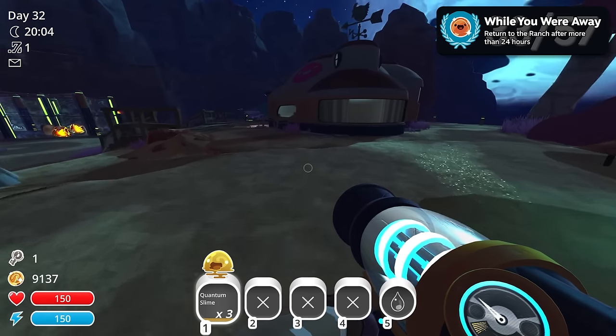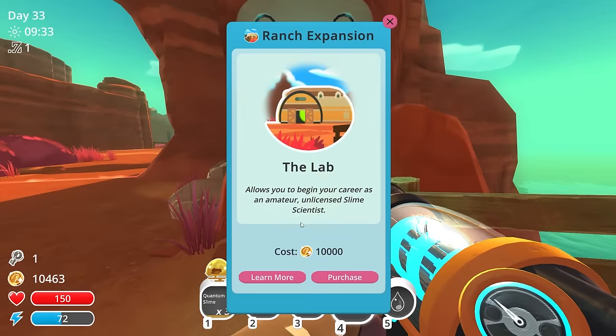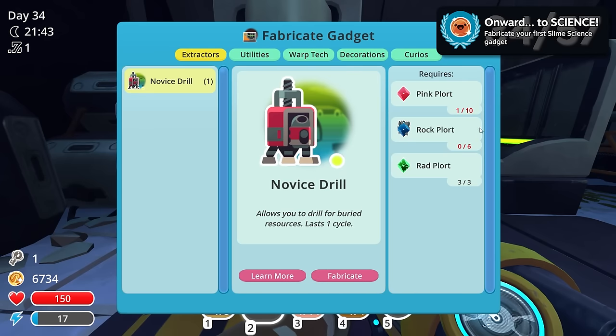New achievement. Afterwards, I farmed to 10,000 new bucks and purchased my final ranch expansion, the lab. The lab is crucial for unlocking many achievements, but is an absolute grind — just, you'll see. Onward to science.